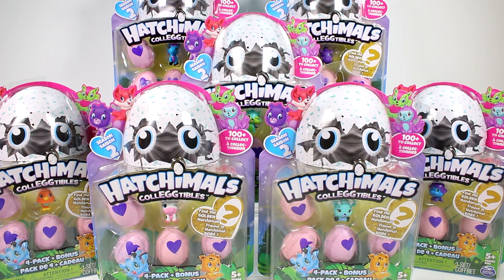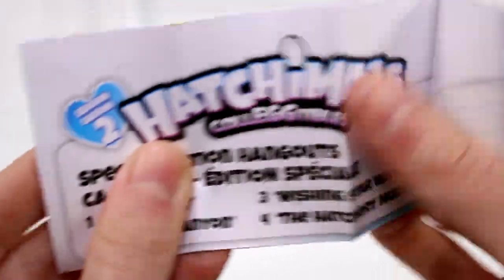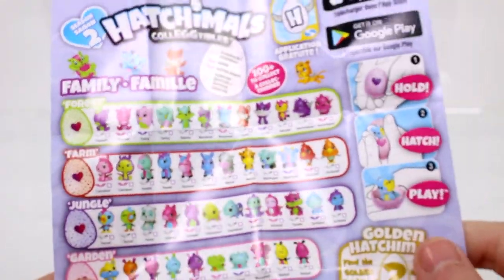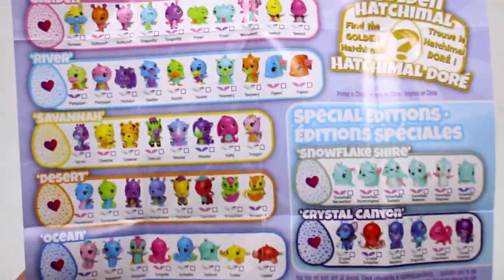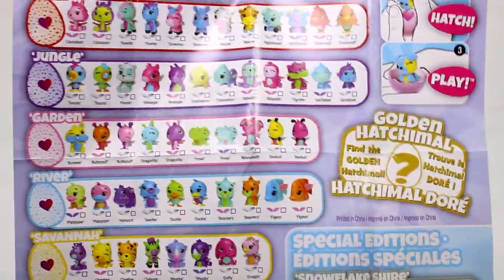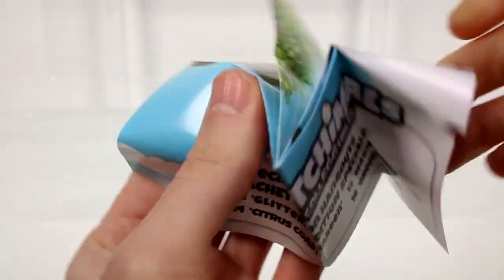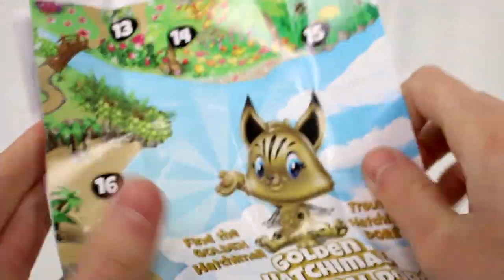Let's go ahead and get all of these packs open so we can take a closer look at everybody we got. Inside each of the packs you get a checklist and a piece of the map. Here is our first piece of the map, and on the other side is the checklist. You have all of these little families and the speckles on the eggs indicate which families they come from. You can also find the Golden Hatchimal. The map is different on each checklist, so it will take a while to collect the entire map. That's fun.